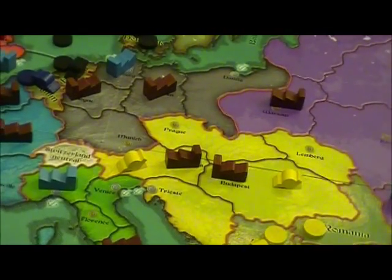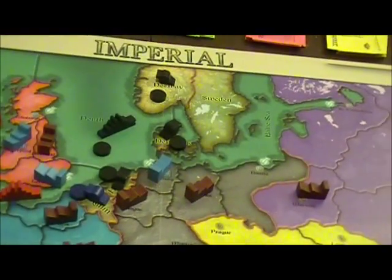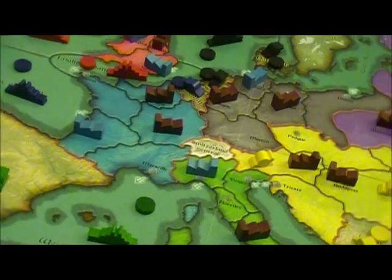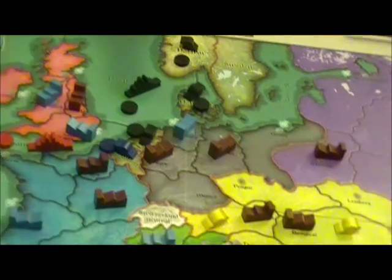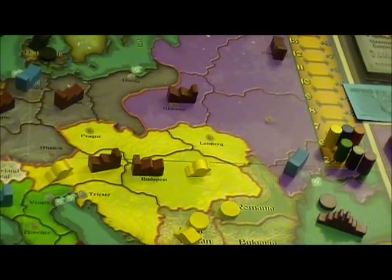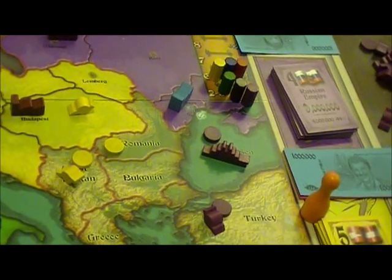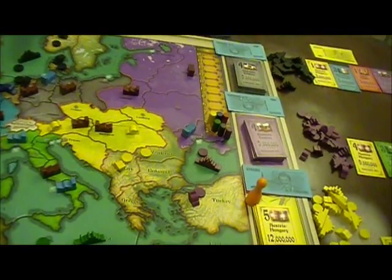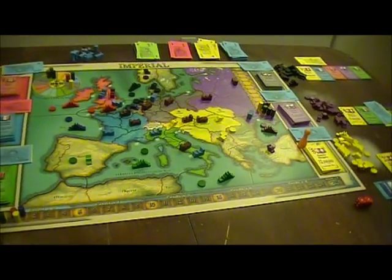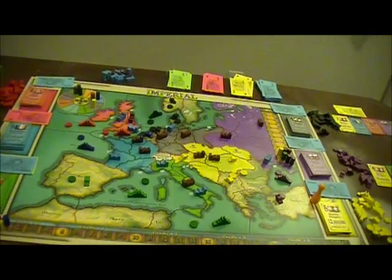We've seen maneuvering by the laggards to get themselves into position, with the Germans spreading throughout the North Sea area. The Italians grabbed the Mediterranean and Spain, which is kind of a dicky thing to do to France. The Austrians cranked up their production because of that German-Russian alliance. The Russians slid into Turkey and the Black Sea and also attacked the Austrians in Romania — just a matter of not having anything to do with the peace, but it is opening up the hostilities. As people get money and the ability to swing countries, you see the alliances change based on who owns the bonds. It's a really exciting mechanism.